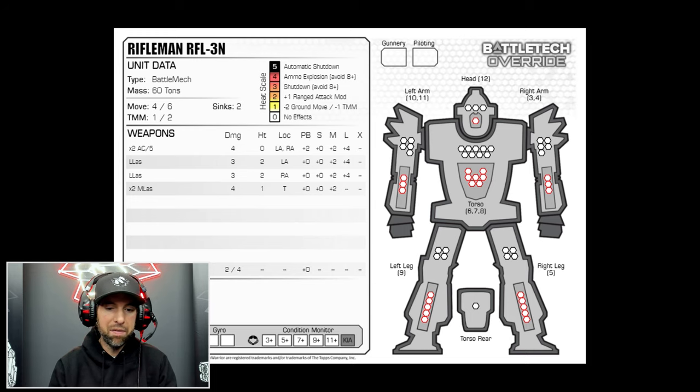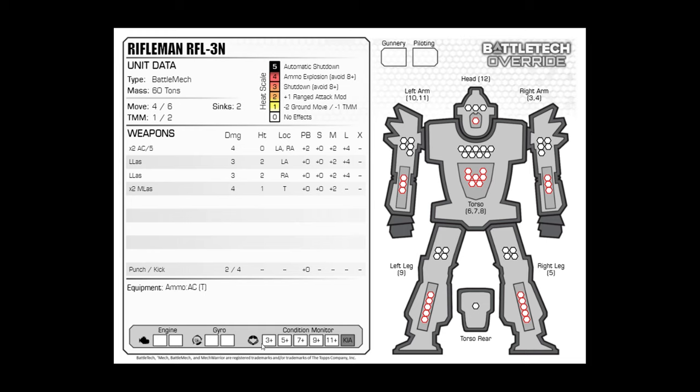Let me point to what's going on in the lower left. There's an equipment section — it says ammo AC torso. In Override we don't track ammo, just like in Destiny. However, you can still take ammo critical hits. If you get into the structure and confirm a critical hit, you could hit the ammo, so you need to know it's there. Parentheses T means torso — just like up in the weapons section where you'll see T for torso, R for right arm, L for left arm.